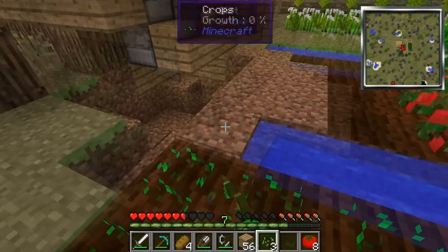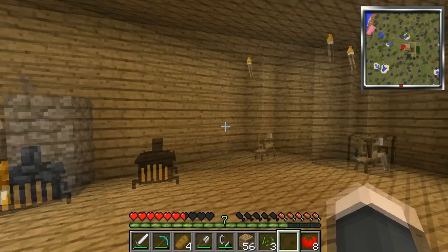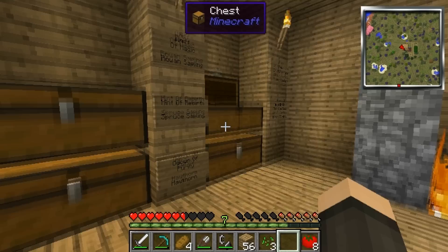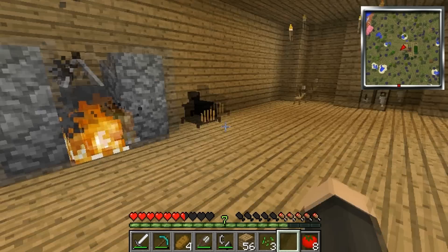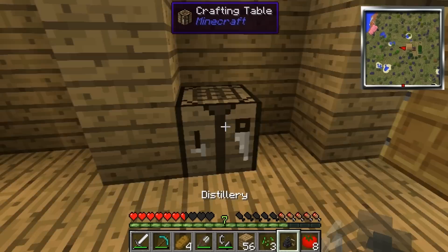Let's make our distillery! We've got our gold, we've got our iron ingot. We're going to go on down and try our distillery making — I've never made one before, so I'm not really sure what to expect. I need to get my attuned stone and I also need two clay jars. I think the attuned stone goes at the bottom, then gold like that, iron goes around it, and clay jars on the sides. Oh yeah, yeah — look, a distillery!